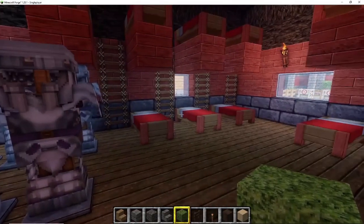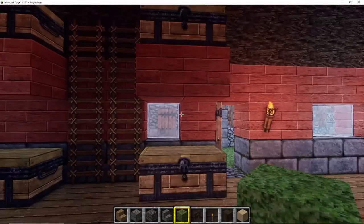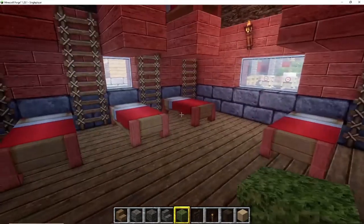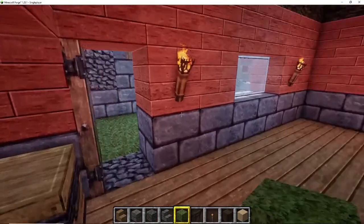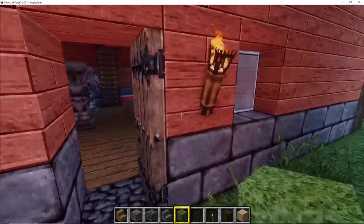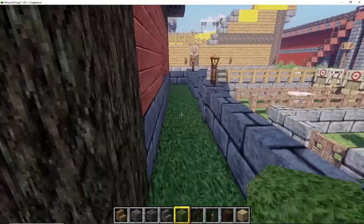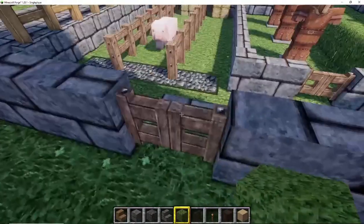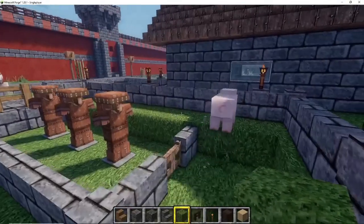We've got armor for the soldiers and bunk beds where all your soldiers will be sleeping, with chests where they can put their personal belongings. Heading out to the back, I created a training area where the archers can train archery.